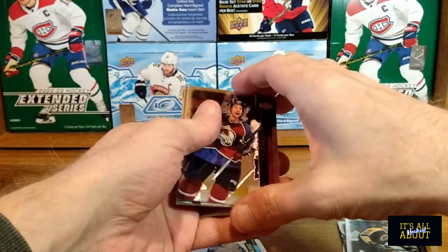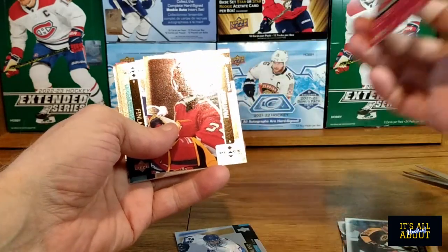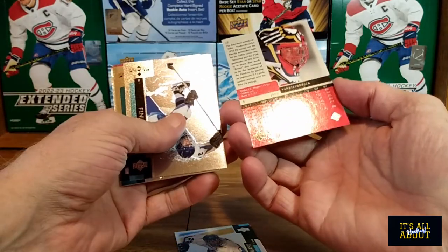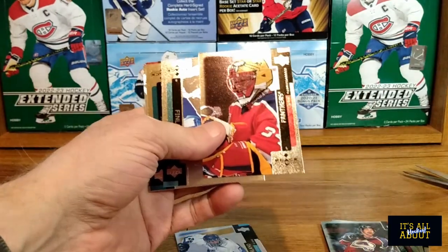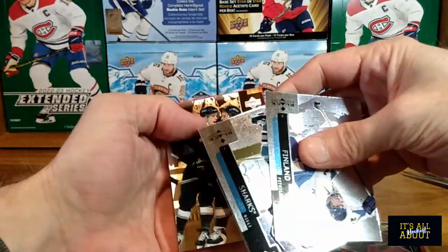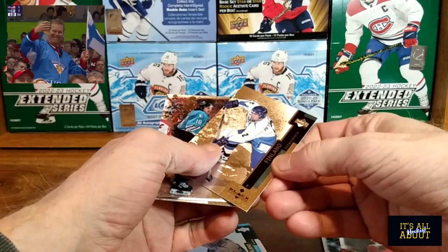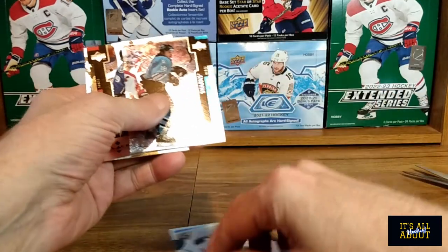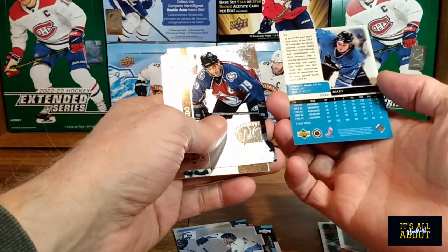We got Peter Forsberg — very nice card. We got... it's gonna be Bambeesbruck. We haven't really seen any parallels. And we got more upside down Finland cards. Pasi Petrolinen. And it's Mike Ricci.